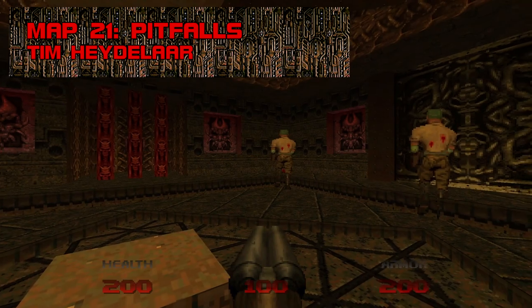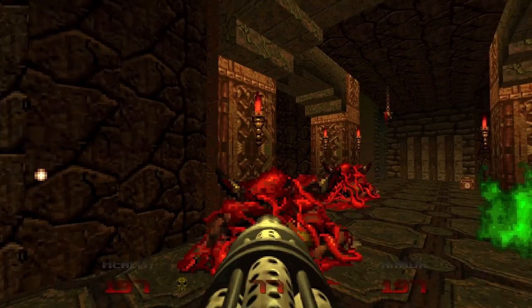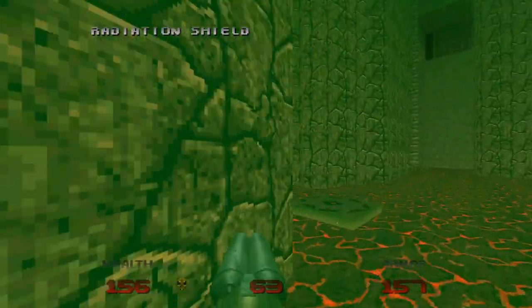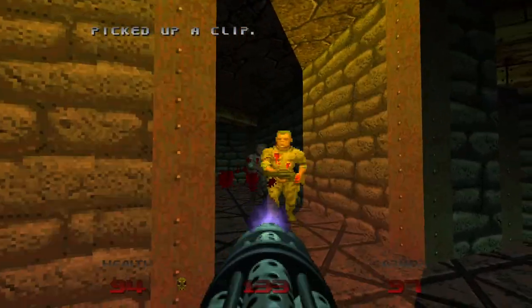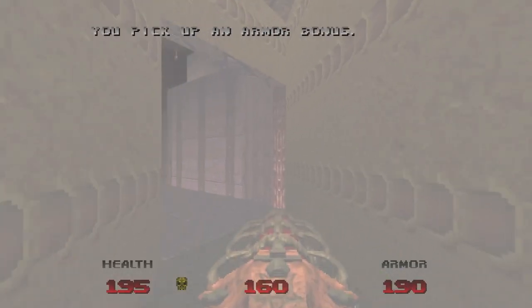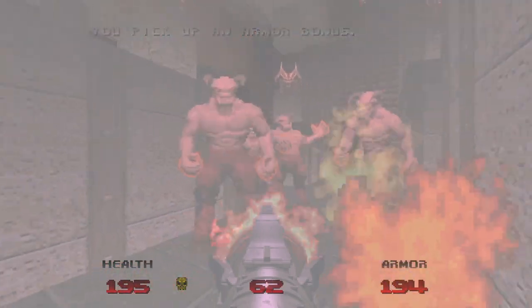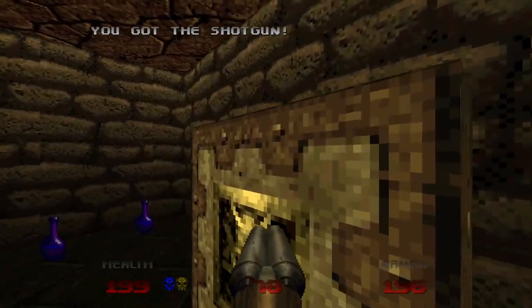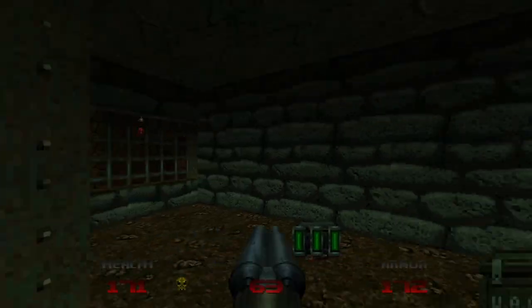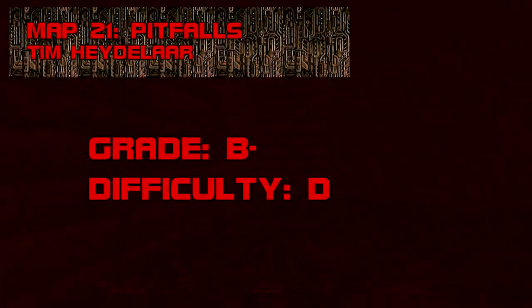Map 21: Pitfalls. Like Doom 2's The Living End, Pitfalls is a baron-infested cavern with strong height variation and a sense of gravitas. Unlike The Living End, this map is a piece of cake. Hit scanners are easy prey for your chaingun, and the procession of hell nobles and cacos can be dealt with one at a time. The only fight of substance is completely neutered by an invulnerability. Pitfalls doesn't care much for explaining what its switches do. Grade: B-, Difficulty: D.